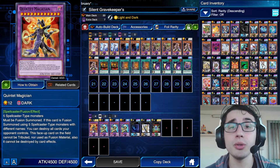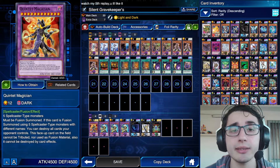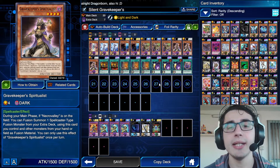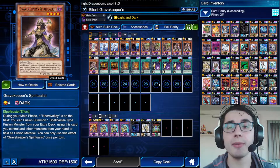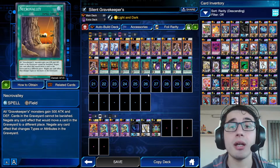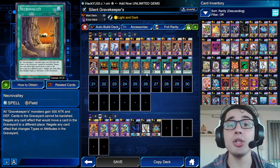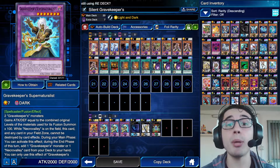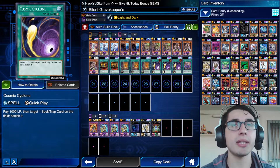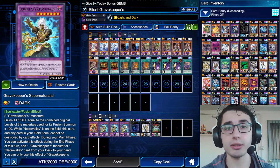I like Magicalized Fusion because I can eventually go into Ebon Illusion Magician, who cannot be destroyed by card effects, and if you use five different Spellcasters you can destroy all cards your opponent controls. We have exactly five different Spellcasters: Silent Magician, Silent Magician LV8, Gravekeeper's Spy, Headman, and Spiritualist. This deck is very consistent and is largely based on getting Necrovalley out early. The deck has also gotten stronger because many people play Mystical Space Typhoon, but with Necrovalley active and Supernaturalist on the field, neither can be destroyed by card effects. The only way to remove Necrovalley is Cosmic Cyclone or a bounce effect — MST won't destroy it while Supernaturalist is present.